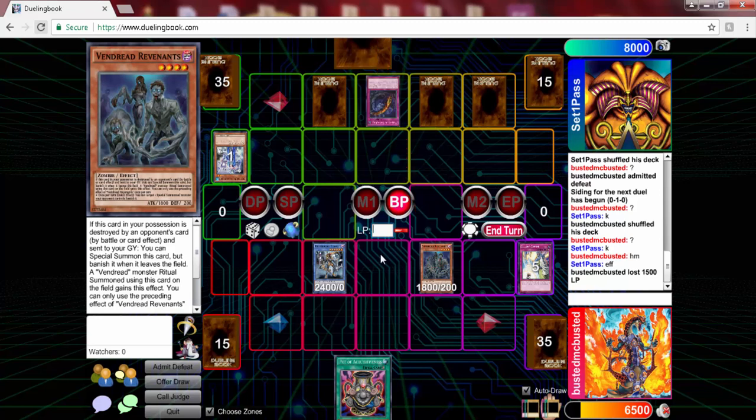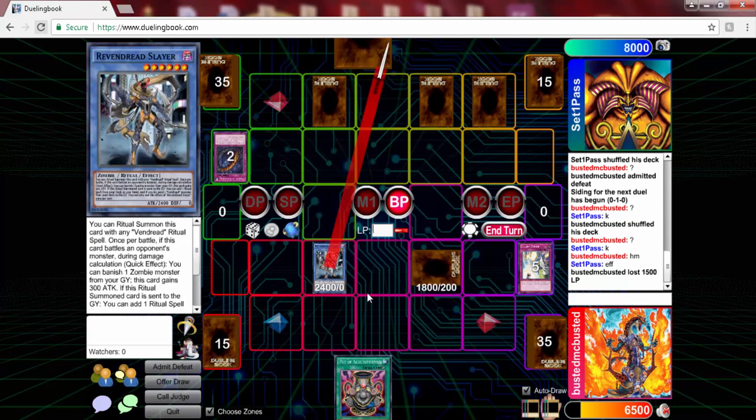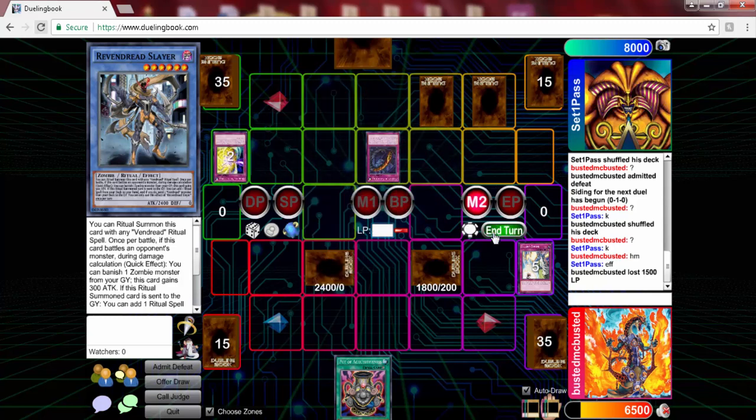We can use Slayer's effect — when it goes to the graveyard it will trigger and we can use that. Then he Books of Moons my Revenants, then Quake and Mirror Force my Slayer. I was like, oh no.